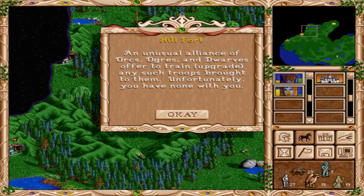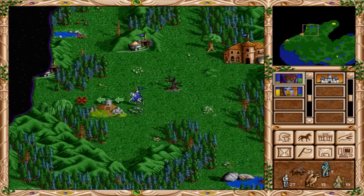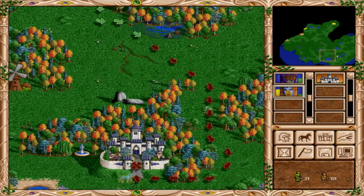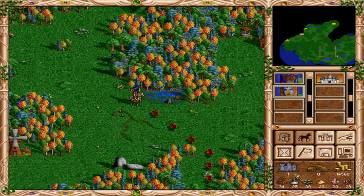Unfortunately, you have none with you. So we need orcs, ogres, or dwarves. We don't have anything with her either — that location is useless to us. All right, we got enough gold now. Let's upgrade this Cloud Castle.